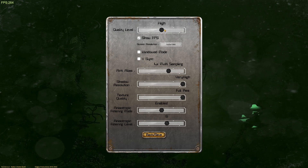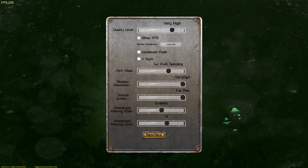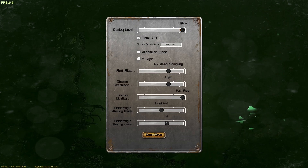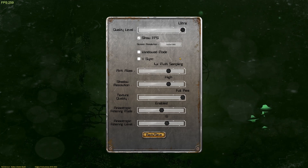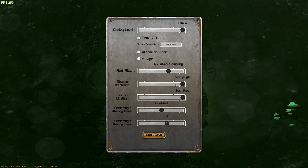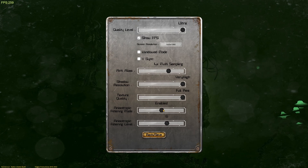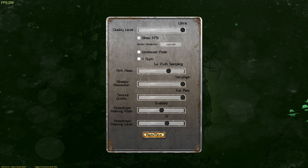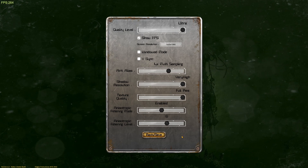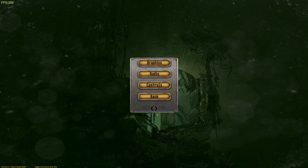We are now getting 280 frames per second. Okay, maybe I can take this up a bit higher. Maybe we can get up to ultra-high then. We'll leave it as the original settings. It could do with a little button down here for default, so that you can reset to your default settings.